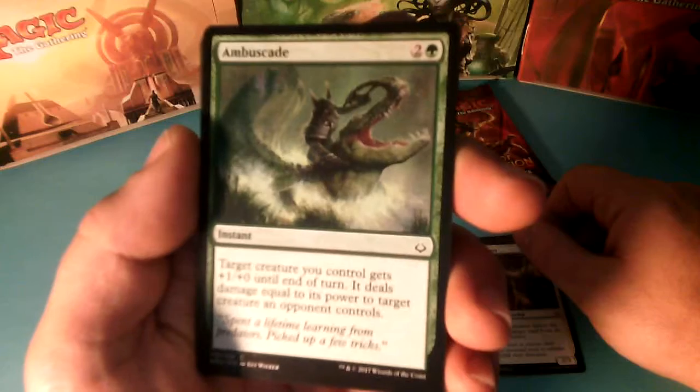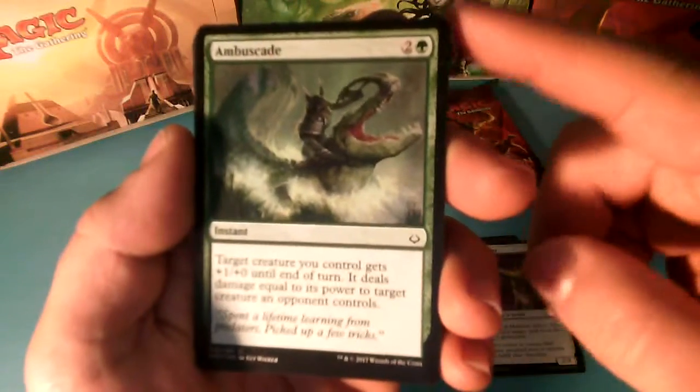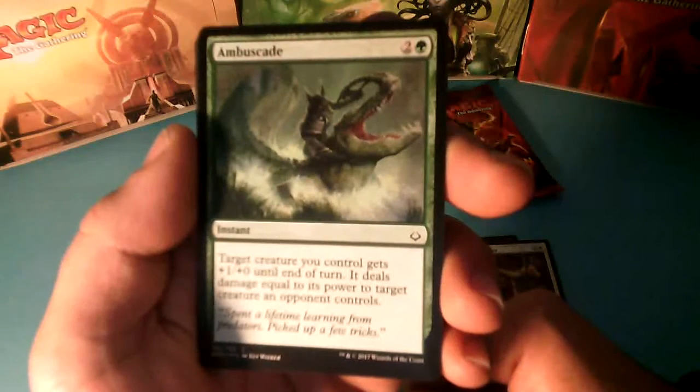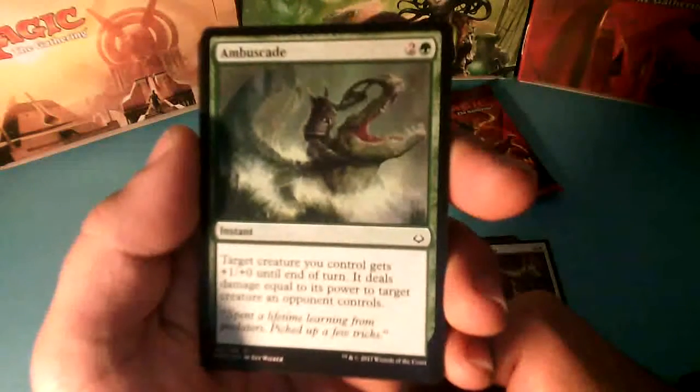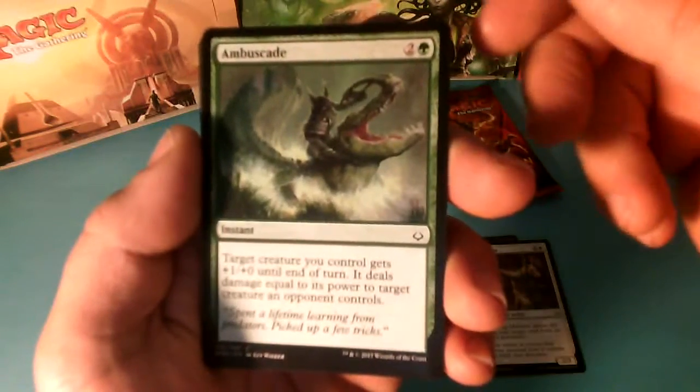Ambush Krotiq — great image this one — 3 drops. Target Creature you control gets +1/+0 until the end of the turn, it deals damage equal to its power to Target Creature an Opponent Controls.